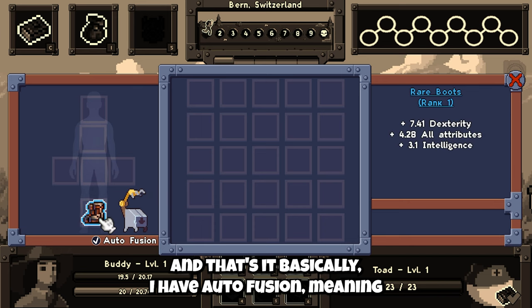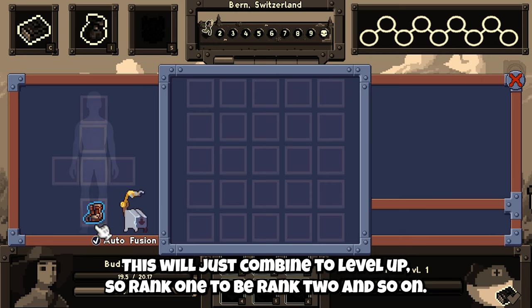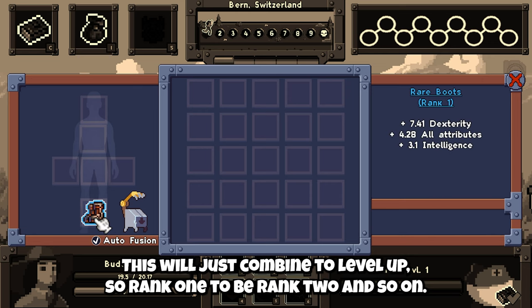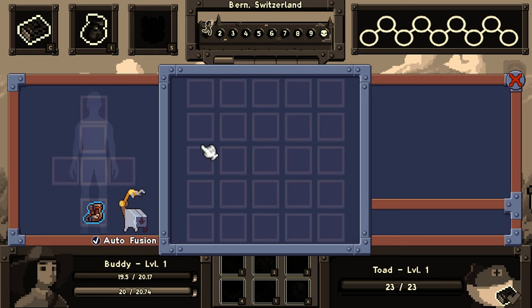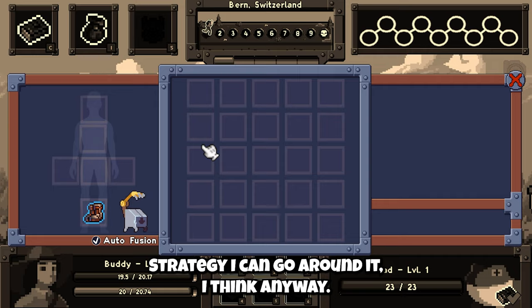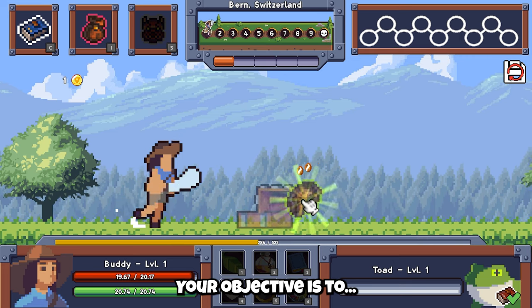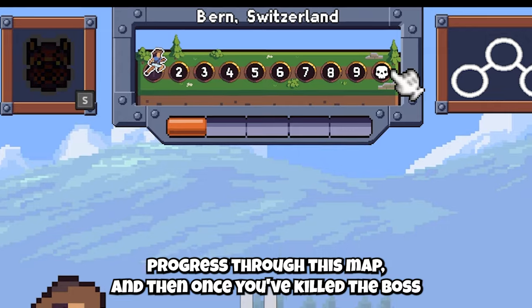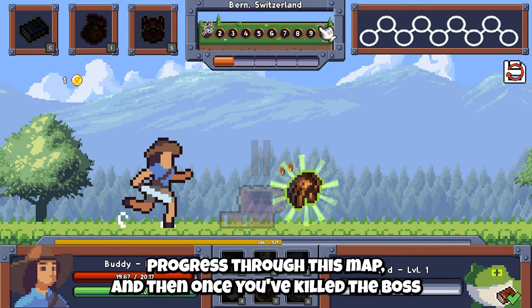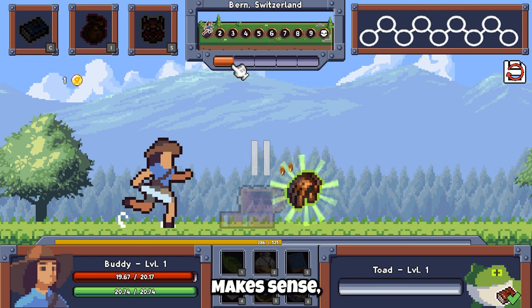I have auto fusion, meaning when I have three of the same item in the inventory, they will just combine to level up — so rank one becomes rank two and so on. Better perks, better strategy. This is basically the game. Your objective is to progress through this map, and then once you kill the boss at the end, you'll go to the next level and collect an artifact. Archaeologist — that makes sense. When you collect the artifact, you get bonuses like plus intelligence and so on.